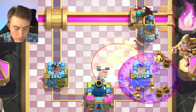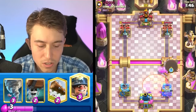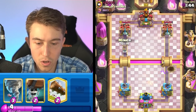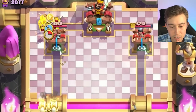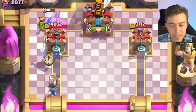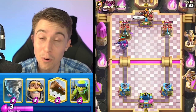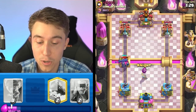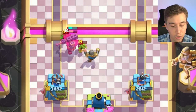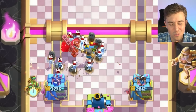I'm going for Miner and Wall Breakers - he doesn't have Rascals in cycle, so he's got to go Goblins and Skeleton King most likely. I don't think the Skeleton King can stop the Wall Breakers, so that's a ton of damage. Always pressuring your opponent when they're at low Elixir is the way to play this deck. Even if your opponent Graveyards and gets a lot, you'll get more from them. The Skeleton King ability was really bad there - that's two Elixir down the drain.